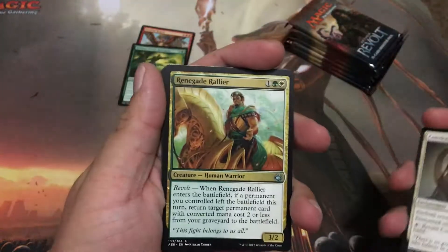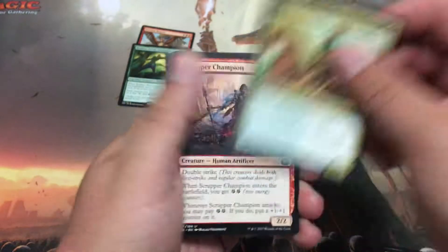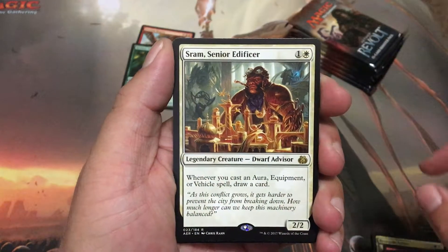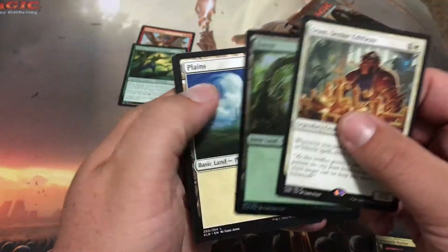Renegade Rallier, another Scrapper Champion, a Raged Giant, a Sram, Senior Edificer, and a foil Forest.